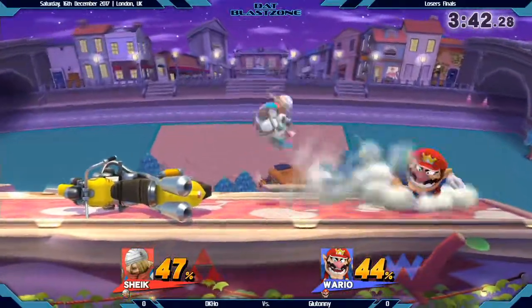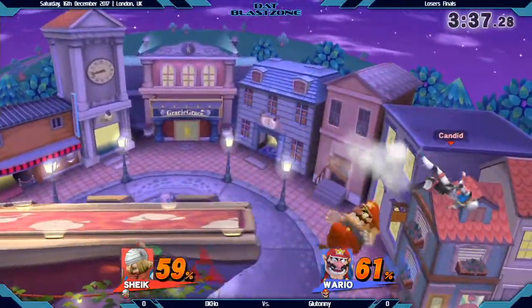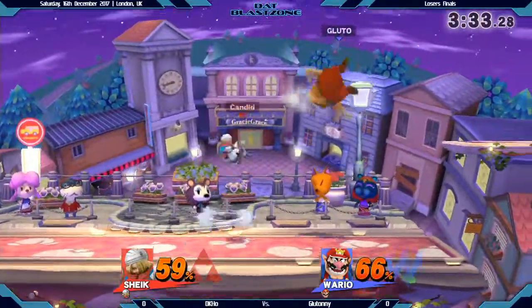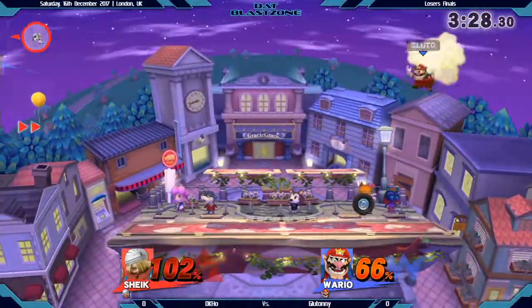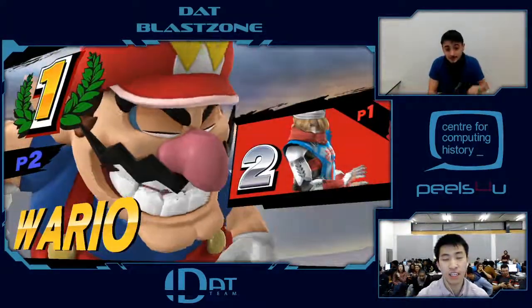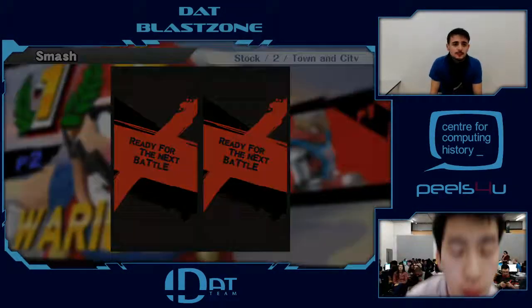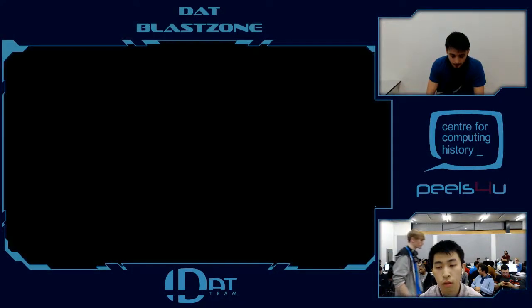Oh, this is amazing — what a punish by Jackie. Not able to put it all the way though, but a lot of damage: 61. And that lead that Gluttony had is nowhere to be seen right now. On the bike — ill-advised recovery by Jackie right there. To be fair, most characters wouldn't have made it back to the stage to punish that up B. However, Wario does have that amazing airspeed, allowing him to make it all the way back and getting that waft on Jackie's final stock. And that's going to be 1-0 for Gluttony in Losers Finals.